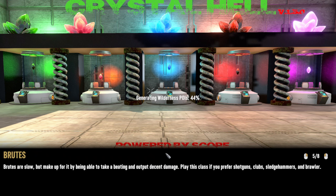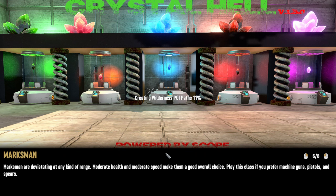Brutes are slow, but make up for it by being able to take a beating and output decent damage. Play this class if you prefer shotguns, clubs, sledgehammers, and brawler — which I assume means fist weapons. Marksmen are devastating at any range. Moderate health and moderate speed make them a good overall choice. Play this class if you prefer machine guns, pistols, and spears.